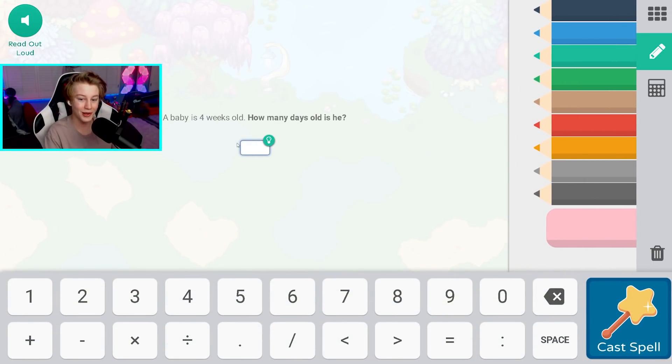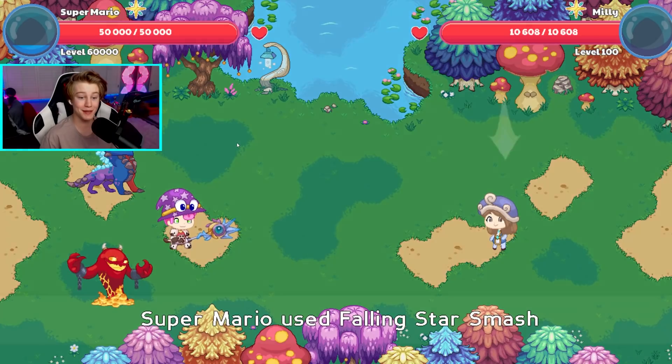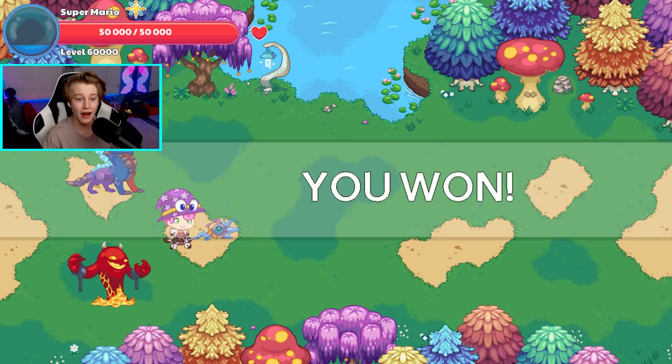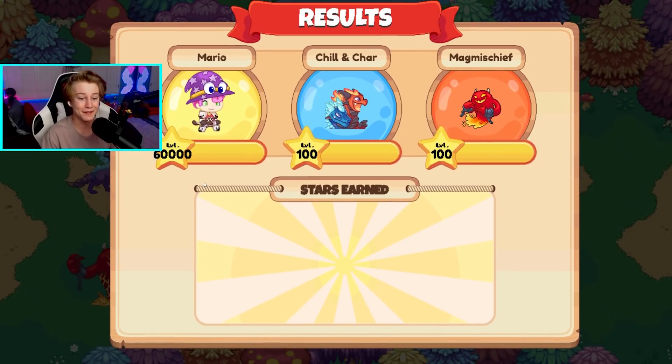Oh my god. Alright, four weeks old — that means 28 days. Which means we're about to do some damage on this poor Millie. Oh! 6.2 million damage, guys. I don't even feel bad, because we just destroyed her. This is so fun, guys. Oh my god.